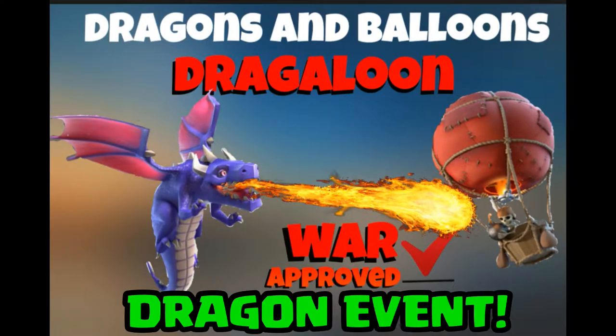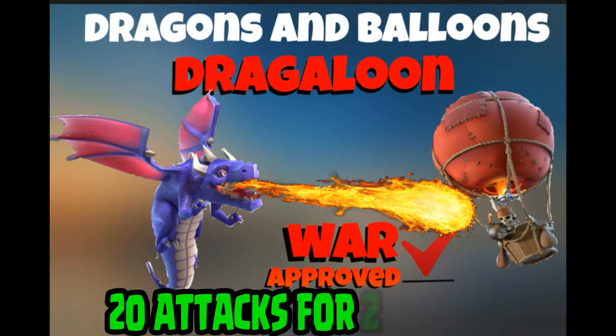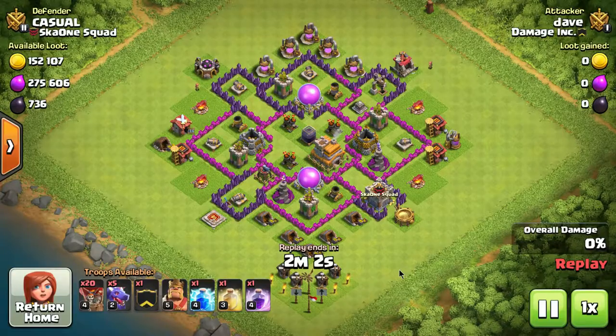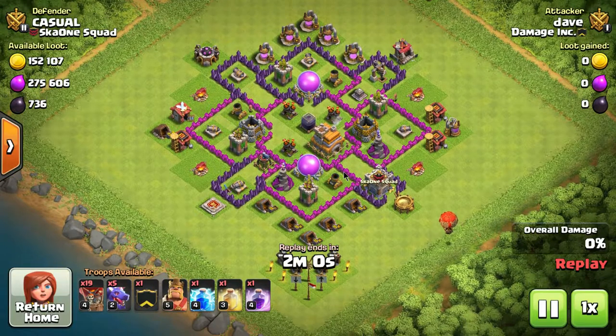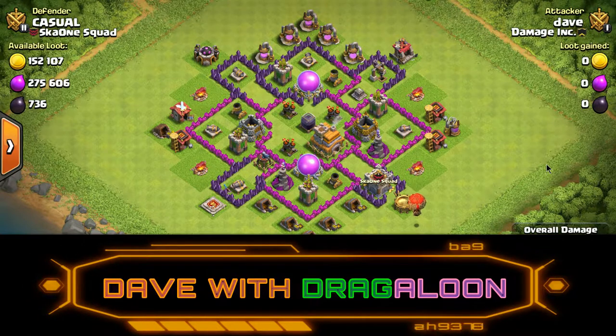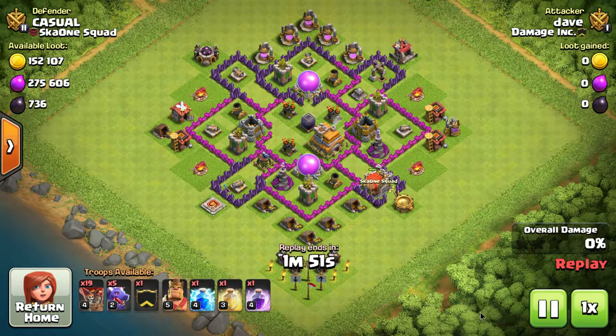What's up everybody, it's Easy Street Gaming in the middle of the dragon event — a pretty awesome event, especially for some of the guys in our clan that love dragon attacks. Dragons have made a comeback in Clash of Clans. They used to be very difficult to attack with in Town Hall 9, 10, and 11, but they are getting better and better. You'll see great attacks with dragons all over YouTube at the higher Town Hall levels.